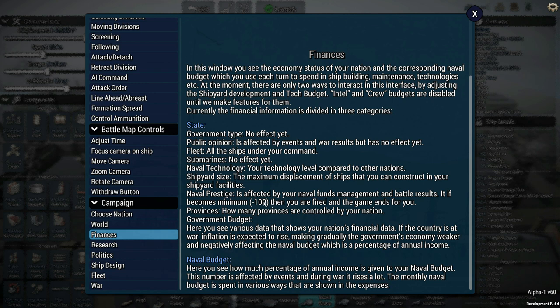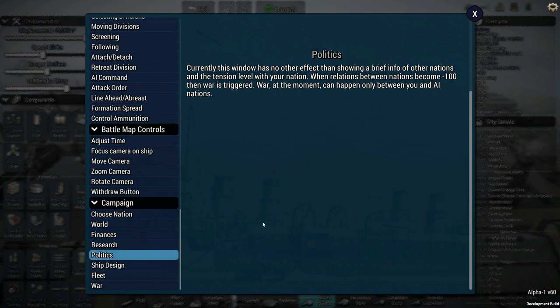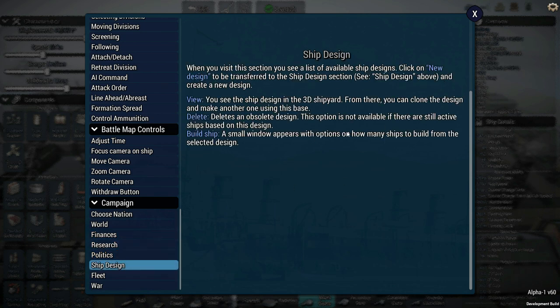State government type, public opinion, your fleet, naval technology - you can see all of these things. Naval technology progresses in all categories at a pace affected by various random events. You can speed it up two ways: increase the budget or allocate up to three priorities. On politics: when relations become minus 100, war is triggered - at the moment this can only happen between you and AI nations, meaning AI nations won't go to war with each other.